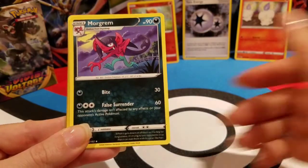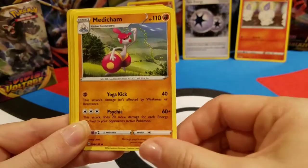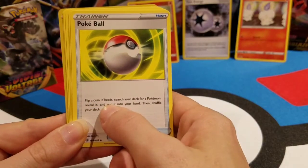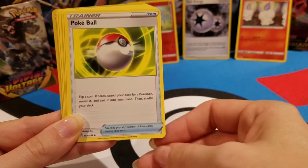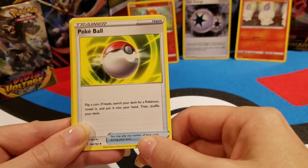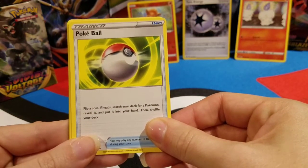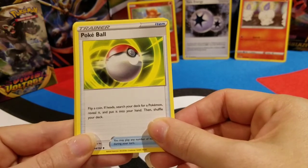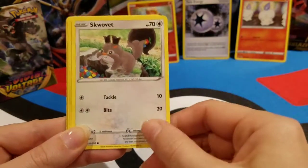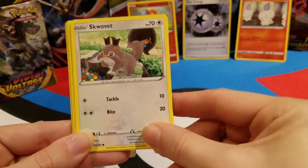Electric Energy — that's two Electric Energies this opening. A Morgrem, Medicham, a Trainer Pokeball. I don't like it because you have to flip a coin, and coin flip trainers never work in my favor. I always play them without much of a plan because I know the coin flip is not going to work. So every time it does work, which is maybe 20% of the time, I'm always like 'Oh, it worked — now what?' I just play it to see if it works and it's an 80% fail rate. Hopefully that'll get better one day.